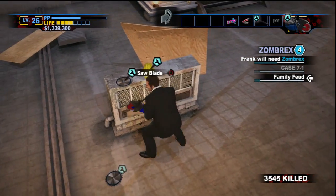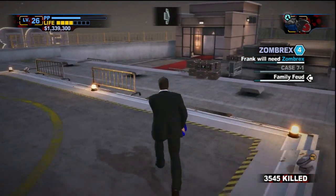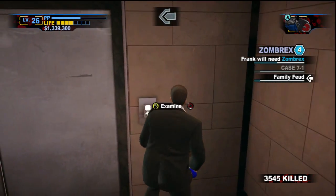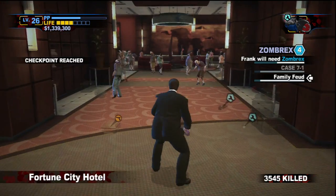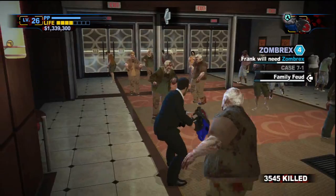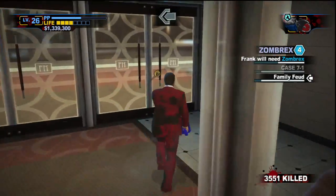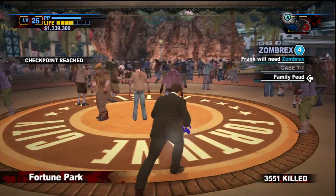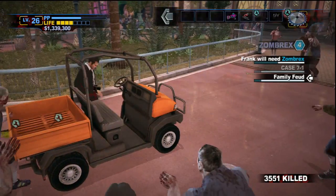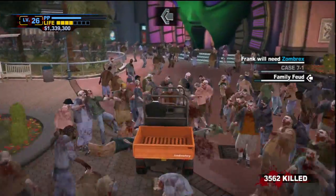Oh what do we have here? A cement saw and a saw blade. I believe the cement saw and the saw blade do combine into something - basically just the same saw but with a lot more blades. It's not really a very imaginative combo weapon but it's a fairly effective one. Back to the hotel and back outside - so much loading screens in between. Apparently you cannot carry the saw on a car, so I guess we won't be making that combo weapon for now at least.